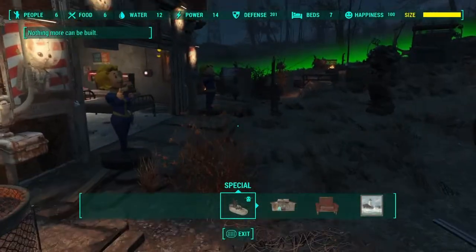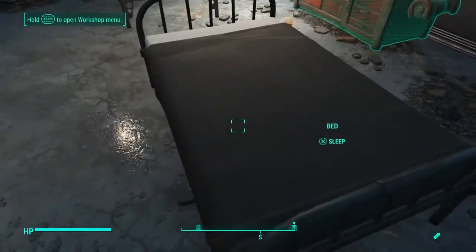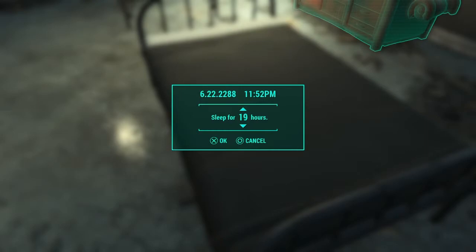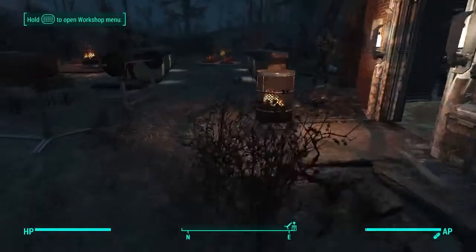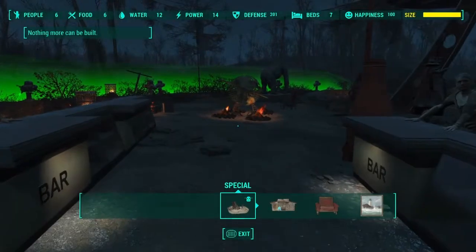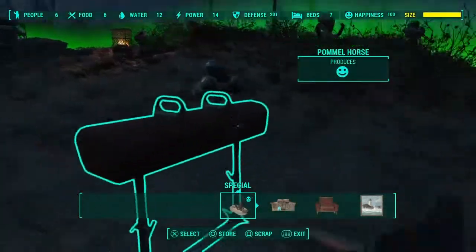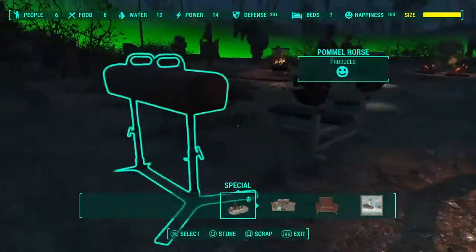Sometimes I was stuck at 98% happiness with the up arrow showing but nothing changing. What I did was walk up to a bed and sleep for 24 or 48 hours at a time. When you come back, go into workshop mode and wait for the happiness to go up — that should work nicely.